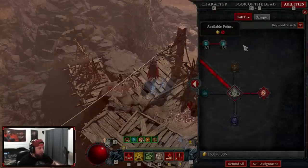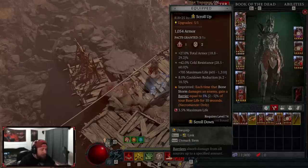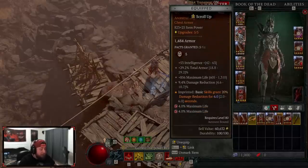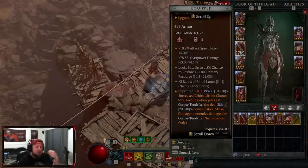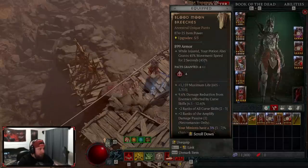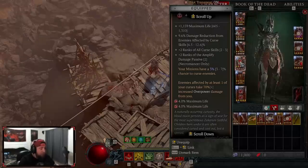For gear: we use Bone Weave Shielding helm so that when Bone Storm is active we gain a barrier, helping us stay tanky and solidifying overpower damage. The Breastplate of Might gives damage reduction — you can also use Disobedience, both are fine. Grasping Veins gloves provide a huge advantage from corpse tendrils giving blood orbs plus slow and stun for crowd control. In pants, Bloodmage Breeches: when we curse enemies, they take 70% multiplicative overpower damage — that's nuts.